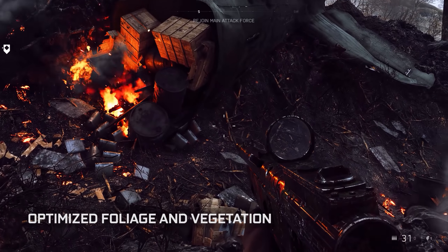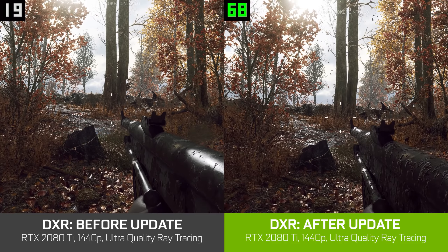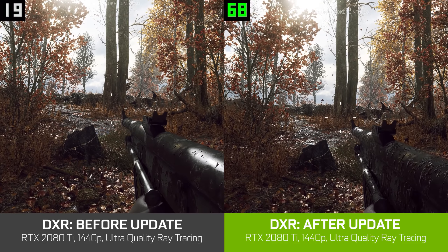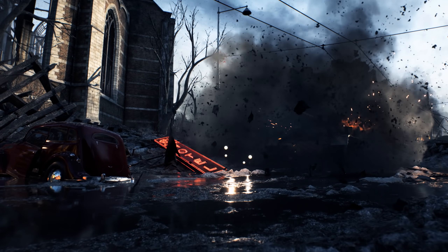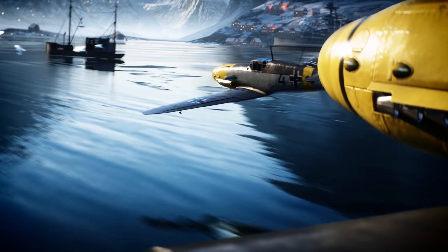Another issue we addressed is too many rays spawning off foliage, such as leaves and grass, which had a very big performance impact on the game without adding anything to the final visual fidelity. This has been improved for this update. We are just scratching the surface on optimizing ray tracing performance — real-time ray tracing has only been out for a couple of weeks, and we're super excited to partner with NVIDIA and deliver the best experience possible to our players.